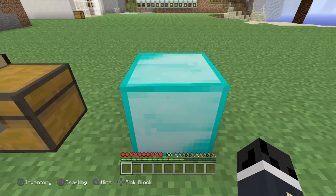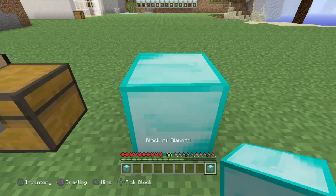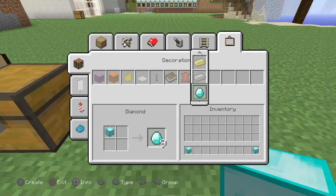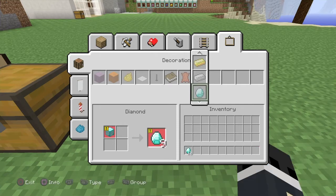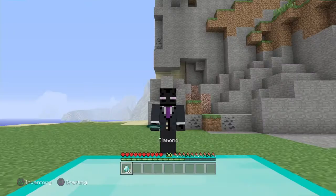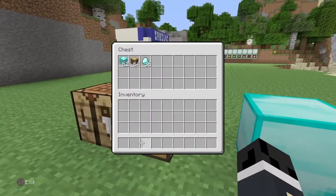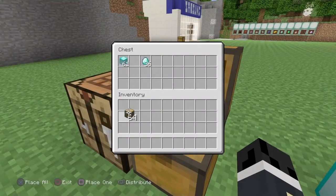So press Pick Block and then the two bumpers, and then you can go and craft your item. Usually I would only be able to turn one diamond block into the nine diamonds it took to craft it, but now I get doubles — so not only do I get my diamonds back, I also get double. It's really amazing.